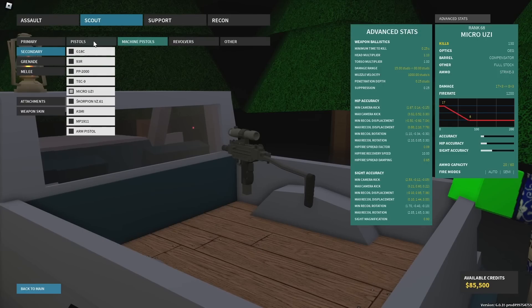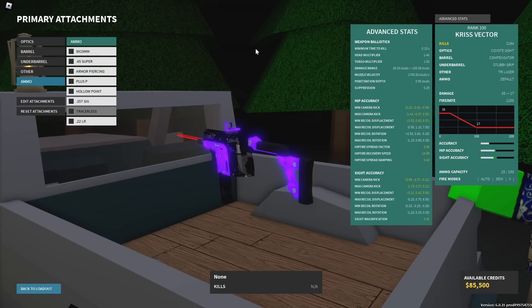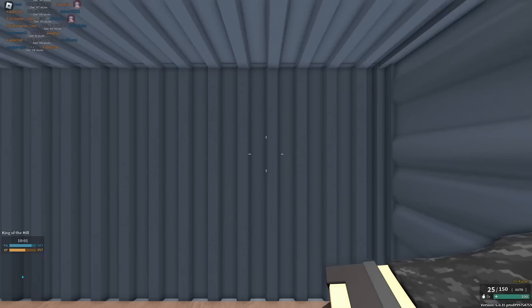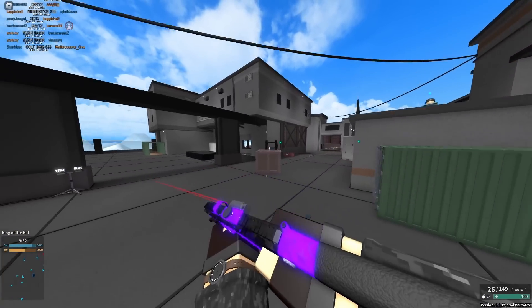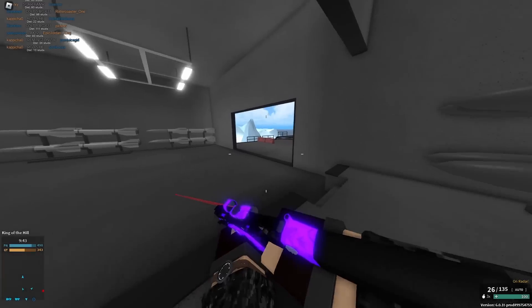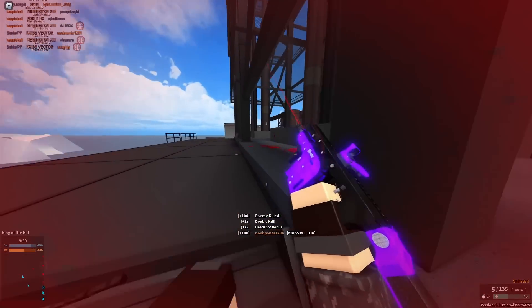At number five we have the Kriss Vector. Some of you might think 0.1 isn't great for this video, but 45 Super gives it a two-shot headshot, reducing TTK from 0.1 to 0.05. It's only to the head, but you can actually hit those two shots because the recoil on the Vector is pretty low. You can also easily hit three shots to the body in close range — it's an incredible gun.